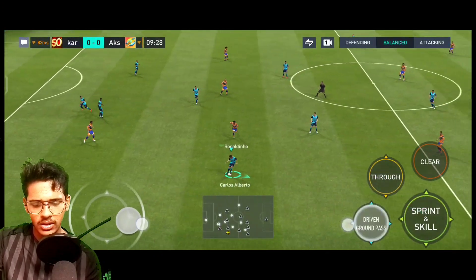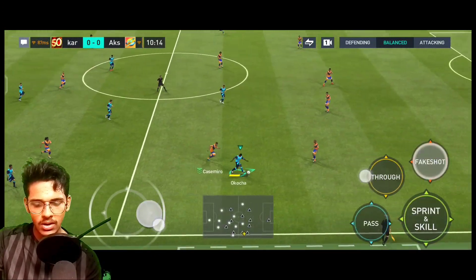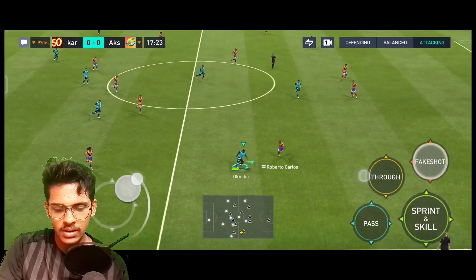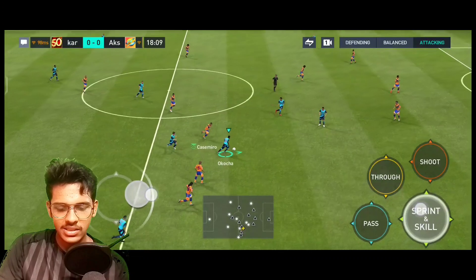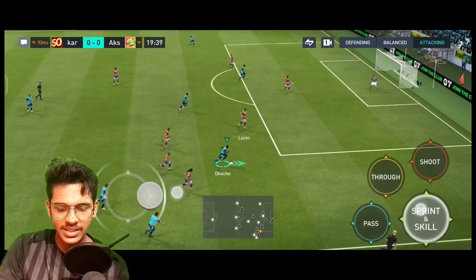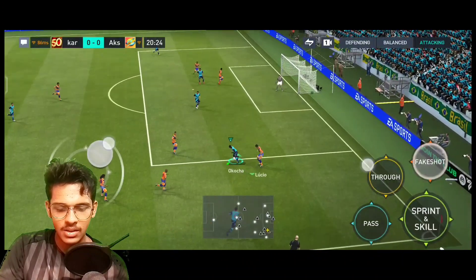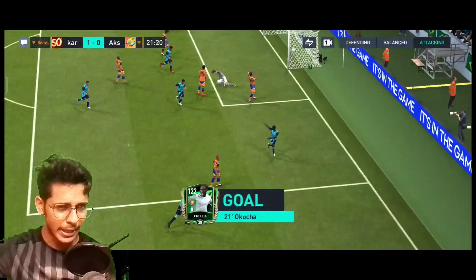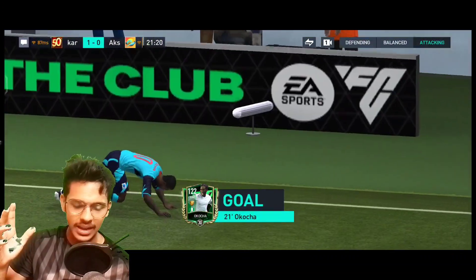Here we go on the counter again. Carlos Alberto finds Aqua — double fake shot. There is Lampard, ball to Aqua. Yes, he is running so fast — you can see. Lucio is coming as centre back. Scoop turns can beat him. Double fake shot, a finesse shot — and it's an amazing goal inside the net! Excellent dribbling by the Aqua card.